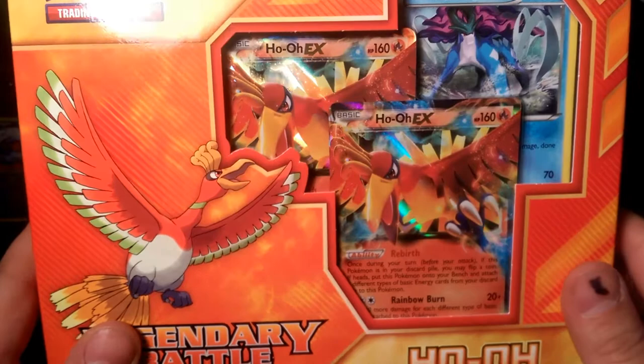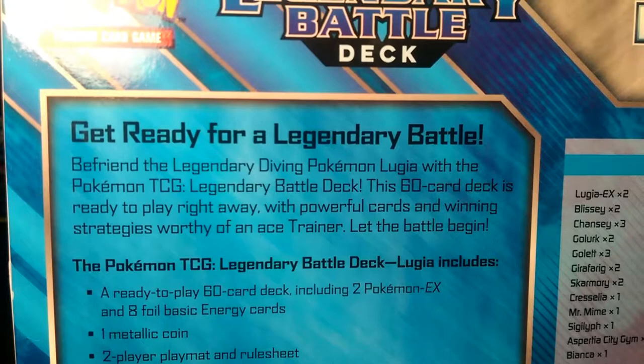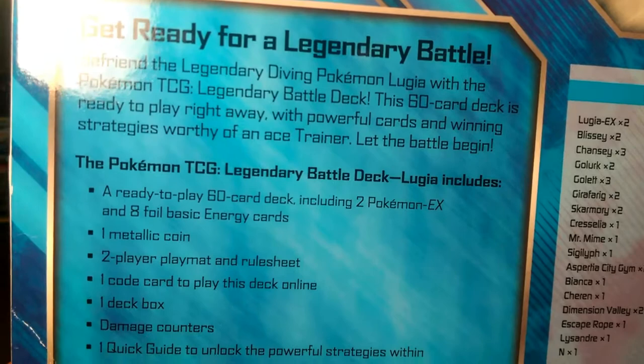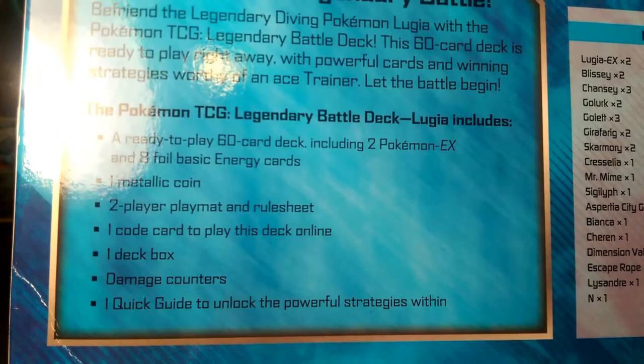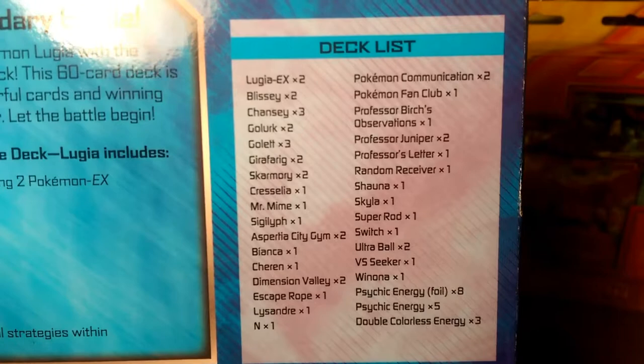Let's go ahead and read the Lugia one. Get ready for a Legendary Battle! Befriend the Legendary Diving Pokemon Lugia with this Pokemon TCG Legendary Battle Deck. This 60-card deck is ready to play right away with powerful cards and winning strategies worthy of any Ace Trainer. Let the battle begin! Includes a 60-card deck, 2 Pokemon EXs, code card, deck box, damage counters — all the same stuff. The deck list has 2 Lugia EXs, 2 Blisseys, 3 Chanseys, 2 Golurks, 3 Golets, 2 Girafarigs.